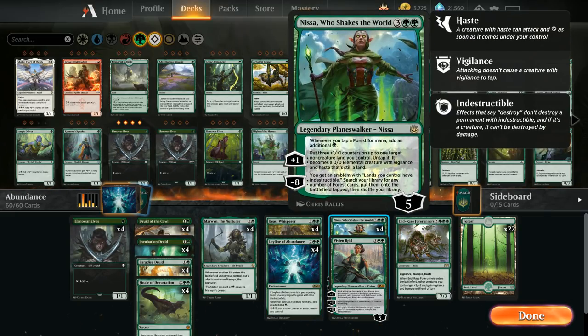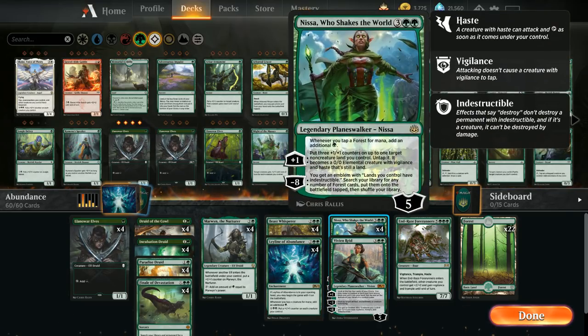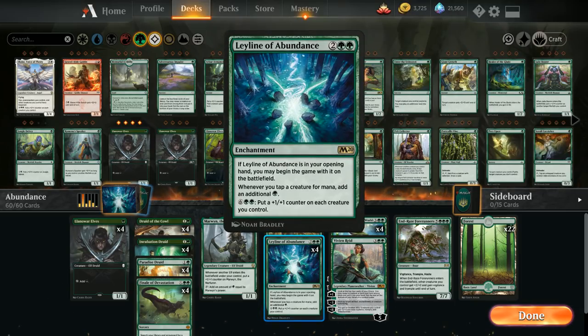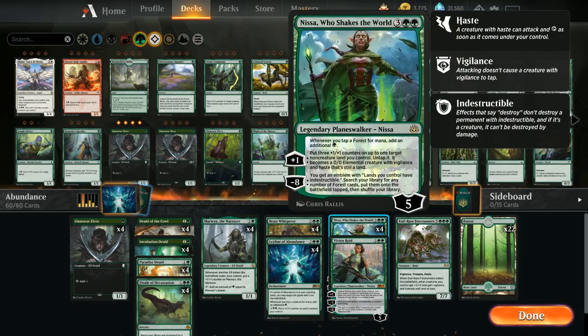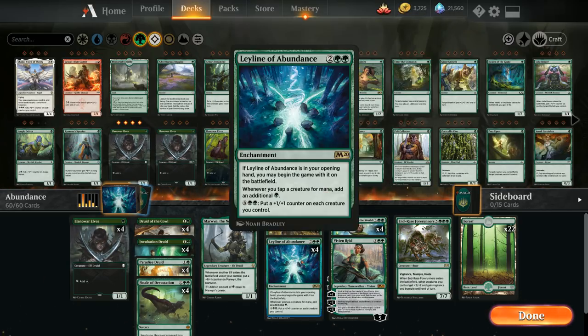The other heavy hitter in the deck is Nissa Who Shakes the World, which also rewards us for sticking to mono green — every Forest taps for double green. Nissa also turns our lands into 3/3 creatures, which has great synergy with Leyline since those count as creatures making mana. So a Forest with Nissa makes three green mana essentially — one additional from Nissa and one additional for each Leyline in play. And since those lands have vigilance, we can attack with them and before damage use Leyline's ability.